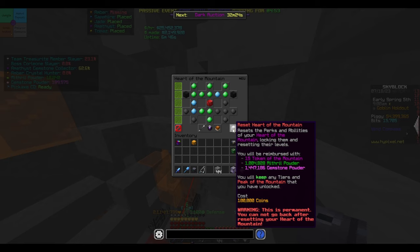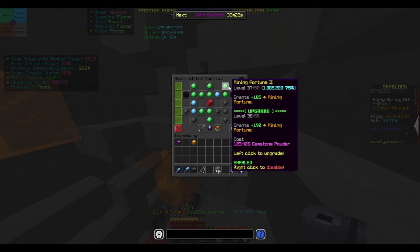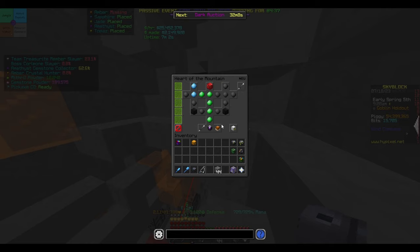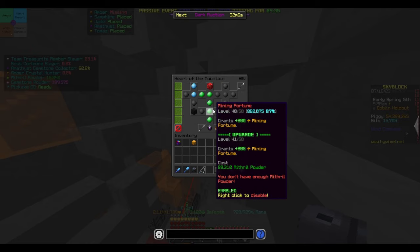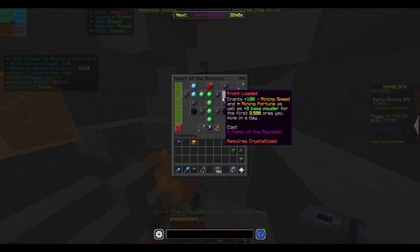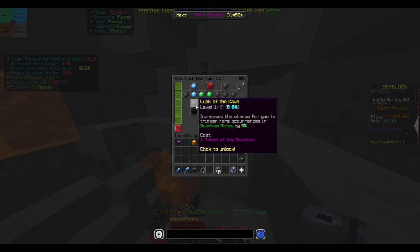If I were to reset everything I can literally max this mining fortune out and go crazy with it too — or not max it out, but get it to 40% I believe. That's quite a bit. Mining speed I don't need — need mostly mining fortune, and mining fortune, and then more mining fortune.